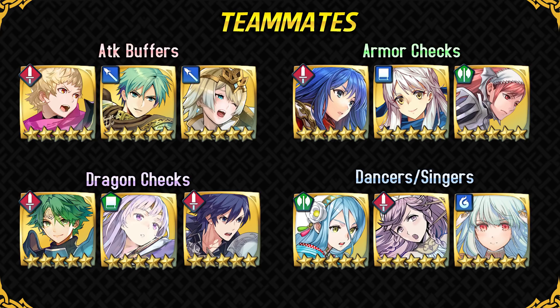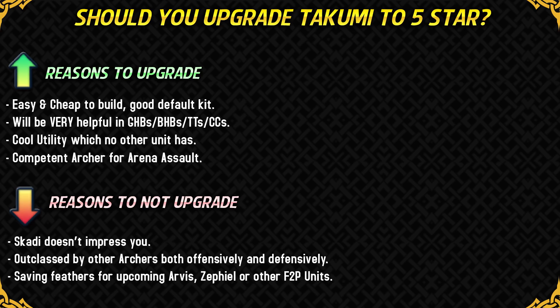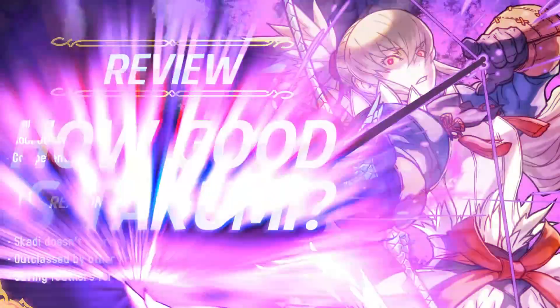Takumi is a very easy and cheap unit to build because his base kit is already so good and synergistic that as a free-to-play player you will not have to spend too many resources on him. He's gonna be very useful in game modes like Grand Hero Battles and Chain Challenges, and we don't have any other playable character with the same effect as Skadi Bow, which makes him pretty unique. He can also work fine in Arena Assault as a competent archer. On the other hand, Skadi only works once per battle and if you don't find the passive damage useful, Takumi is easily outclassed both offensively and defensively by archers like Innes, Leon, Brave Lyn, and many others. We're also going to be getting Arvis and Zephiel's Grand Hero Battle very soon, so if you like them more you can save feathers for them or another free-to-play unit you prioritize, like Xander.